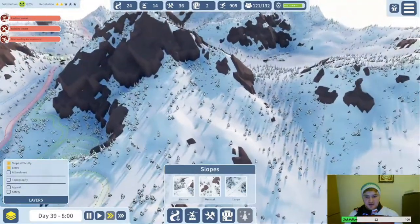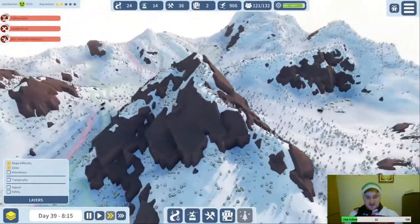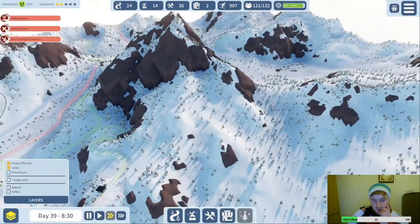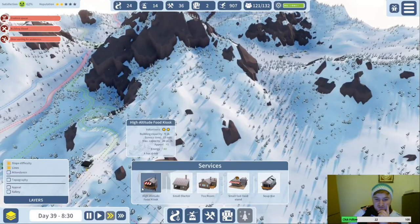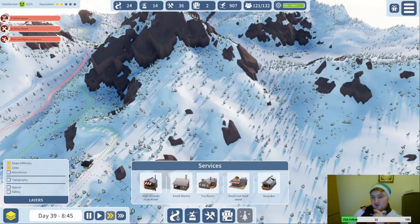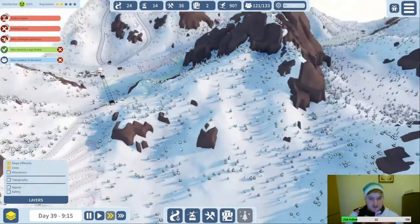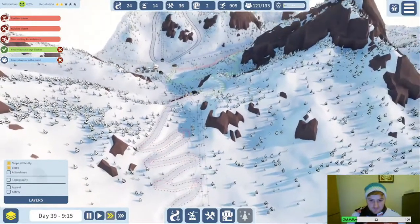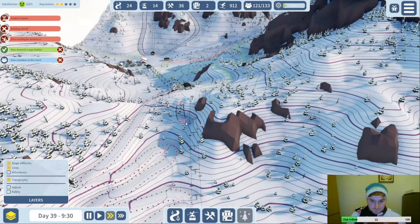In my other resort, at the start of the game I accidentally put a ski lift up to a steep area with a black and a red run down, and I put the high-altitude food kiosk at the top. All the green skiers were going up to the top, eating the food, and then not getting the chairlift down — they were skiing off.